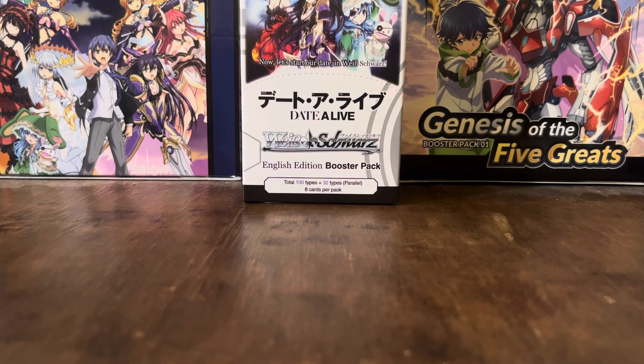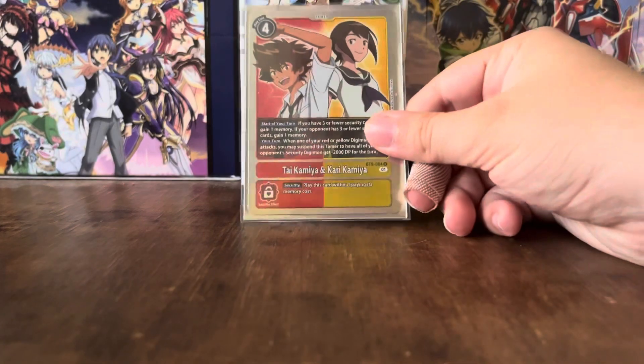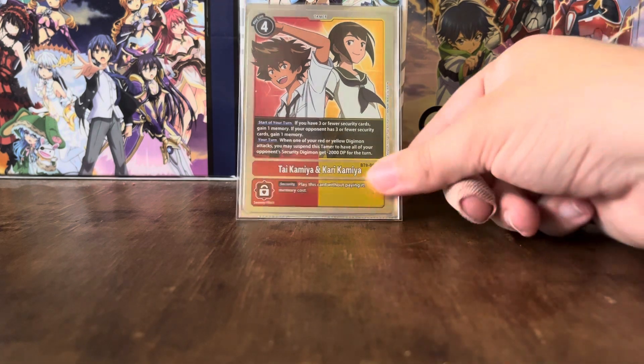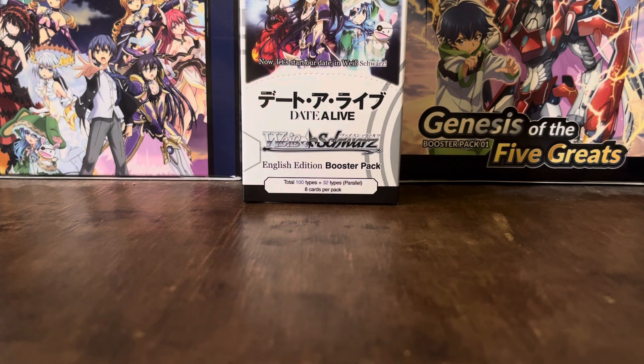One card I decided to tech in — originally because I didn't have 4 copies of another card, but I decided to keep in — is Tai and Kari Kamiya. This has the start of your turn effect: if you have 3 or fewer security cards, you gain 1 memory; if your opponent has 3 or fewer security cards, gain 1 memory. Your turn, when one of your red or yellow Digimon attacks, you may suspend this Tamer to have all of your opponent's security Digimon get minus 2k DP for the turn. That effect actually helped out a lot, and I might keep it in the deck.